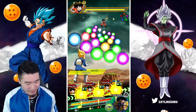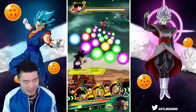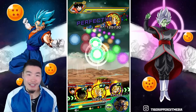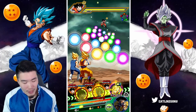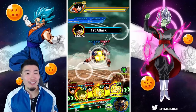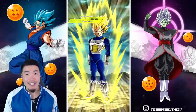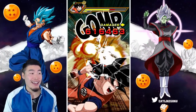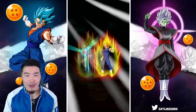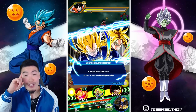Now, I didn't even mention this, but there is one glaring omission from this team that you might've noticed — and that is the AGL LR Gohan. For anybody that hasn't watched my summoning videos during the 300 million download celebration, there's a reason I'm not running him. If I had the option, I would definitely be running him on the Super Saiyan team. But unfortunately, I spent 3,000 stones on his banner and could not pull a single copy.